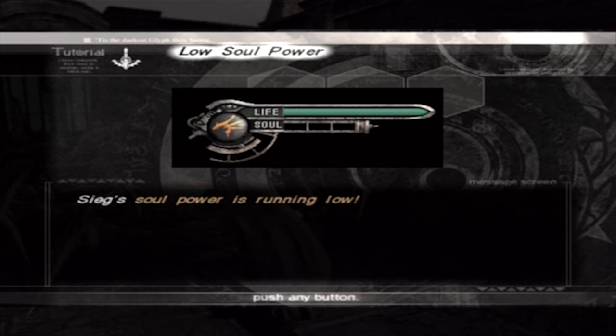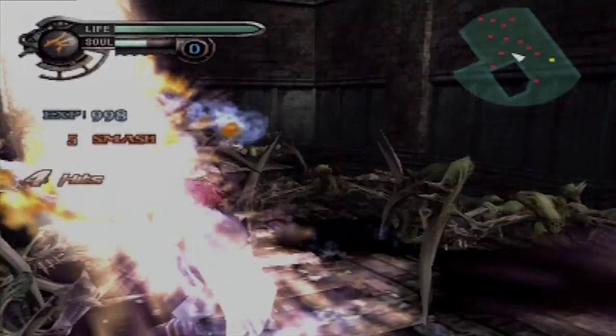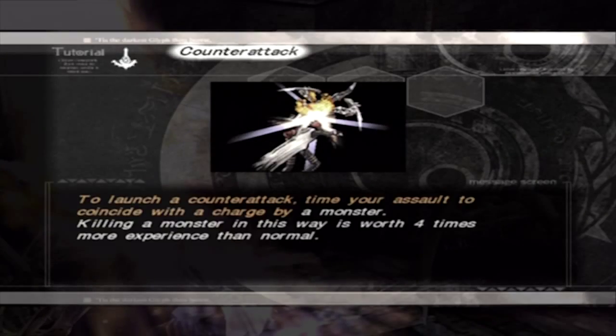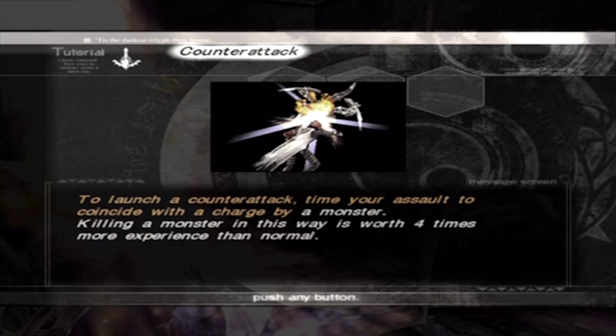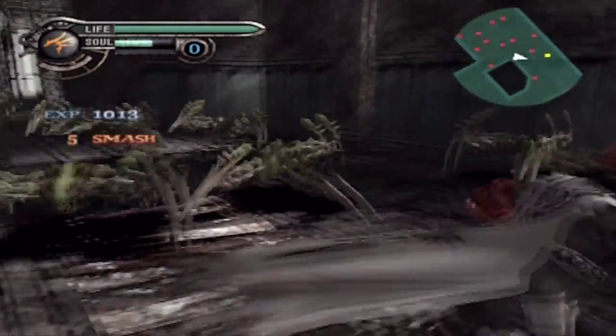Sieg's soul power is running low — why is that? No it bloody isn't. And here we've got another tutorial: to launch a counter attack, time your assault to coincide with a charge by a monster. I wish it could tell you how to do it — then it would help.